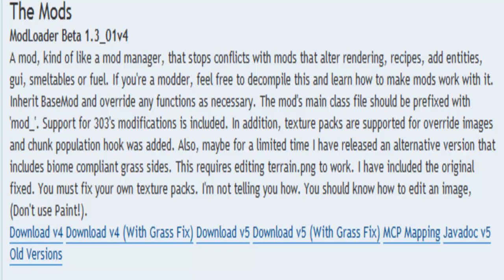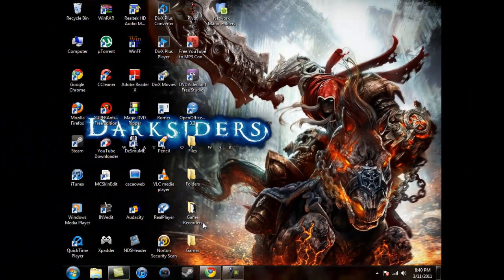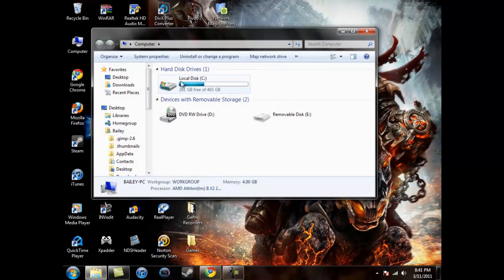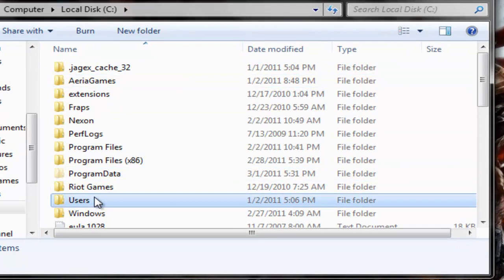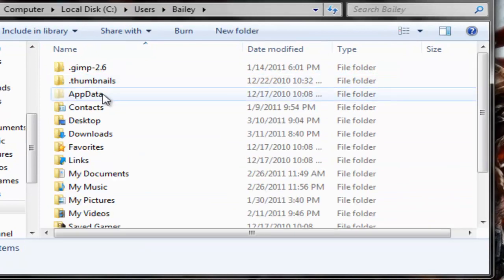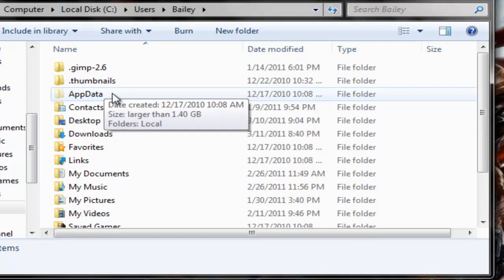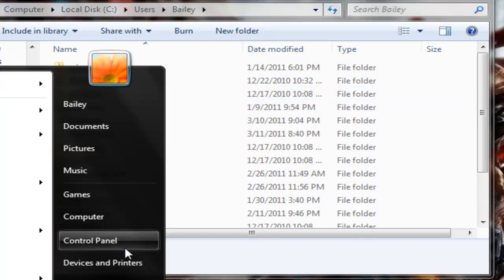Alright. So what you do is you just minimize this and go to Computer, go to Local Disk, go to Users, go to your user folder — your name. And if you don't have the App Data folder right here, you have to go into your Control Panel.